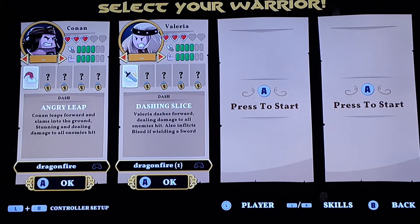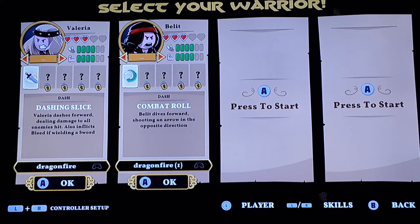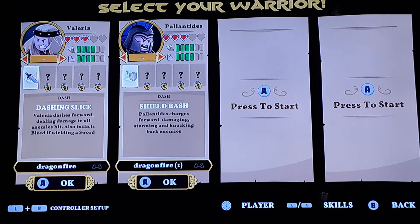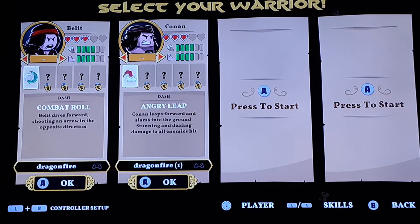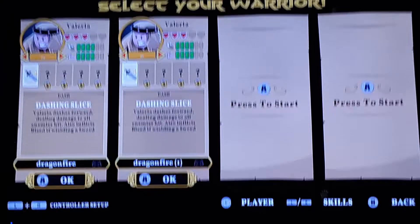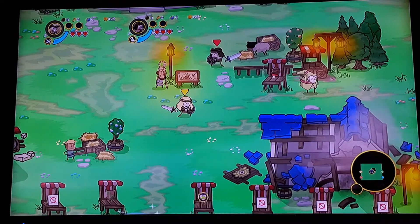Who was I good at last time? I was good at Valeria. And who were you? Conan? I think you were Palatine — no, wasn't that AJ? Yeah, that was AJ actually. Were you Conan? I don't know — I don't think anyone was Belly. We're going to pause for a second to figure this out.